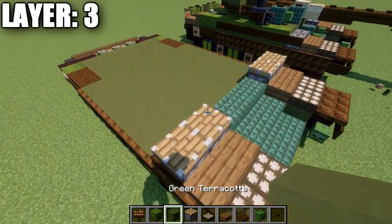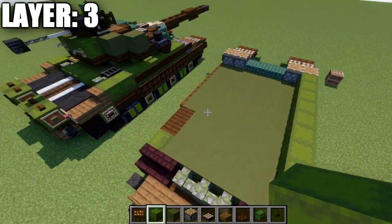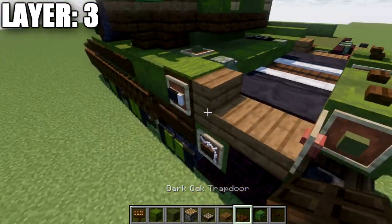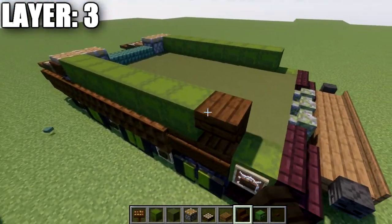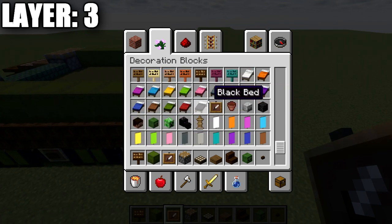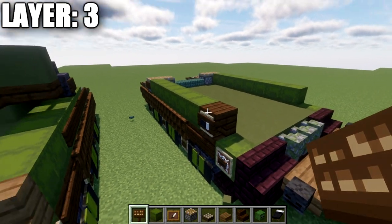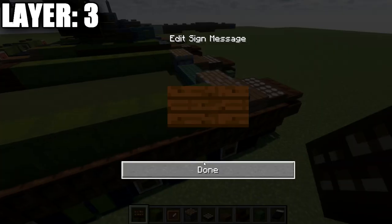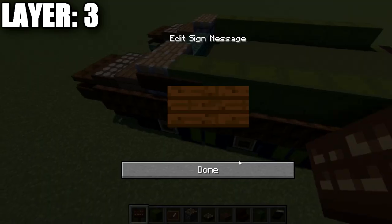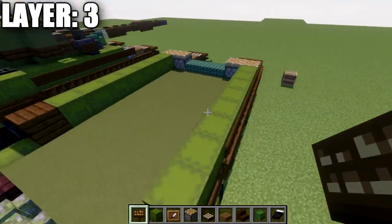On the right side, place a row of eight green shulker boxes. The left side is slightly different — place a row of seven shulker boxes, then a dark oak upside-down stair, followed by an item frame. In that item frame, place a black bed rotated on its side, and a dark oak sign on the side if you're on Java. Then place signs along all the sides of the green shulker boxes, stopping at the last two, giving you six signs on both sides.